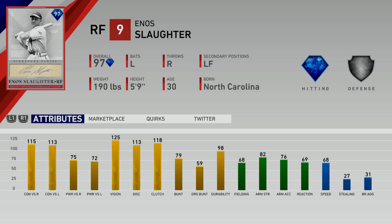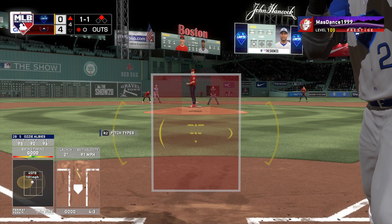Let's go ahead and take a look at Eno Slaughter's attributes from last year's game. He will be a 97 overall signature series card, and the trend we've seen in MLB The Show 20 suggests this card will have the exact same attributes — almost every single signature series card has had the exact same attributes as the previous year. So this is what I expect Eno Slaughter to look like. I don't expect him to be that good in comparison to a lot of the other players already in the game.